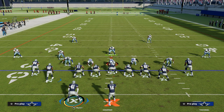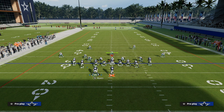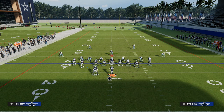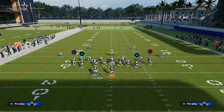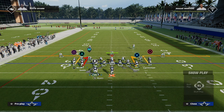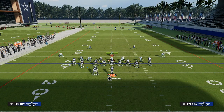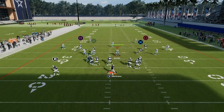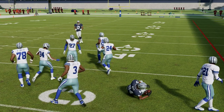When they get into a double Mabel or double flat coverage, we can run what I call the stick concept. In a nutshell, this concept is really a hitch, some type of flat route — in this case a swing route — and then on the backside you can do whatever you want; I really like an out route. You can have a clear-out streak, or run it as more of a quick game. This gives you a really balanced way to attack the middle of the field.